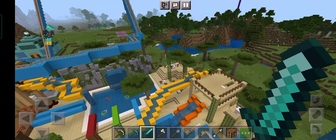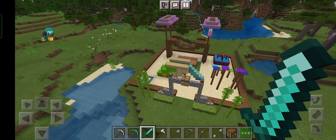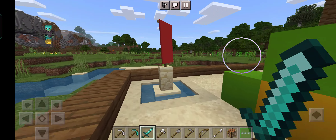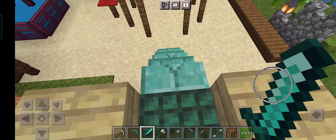Here's a normal village and another Nether portal I found. This area is supposed to be a fireworks display spot — boom! I just wasted a lot of fireworks for the video but still, it's for you guys.